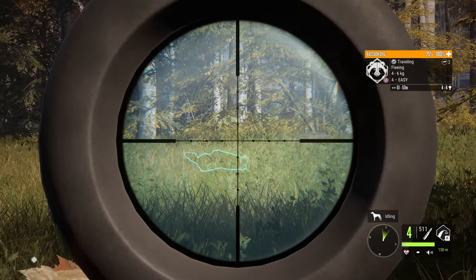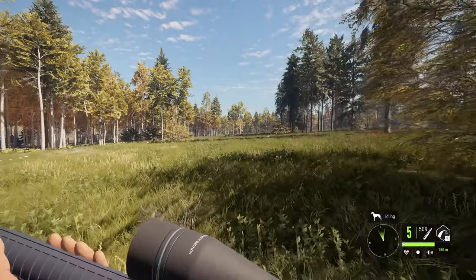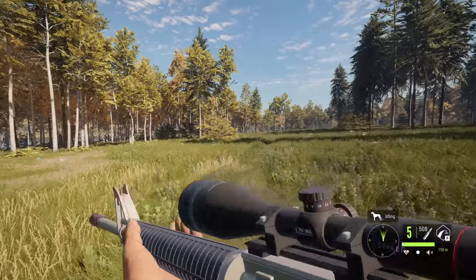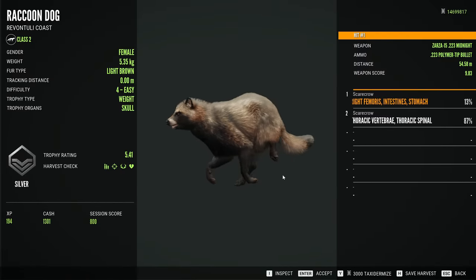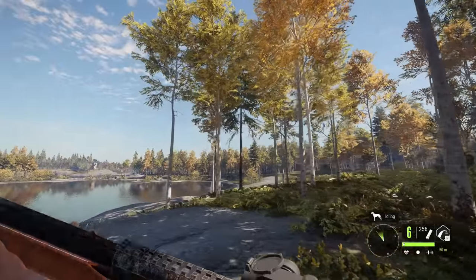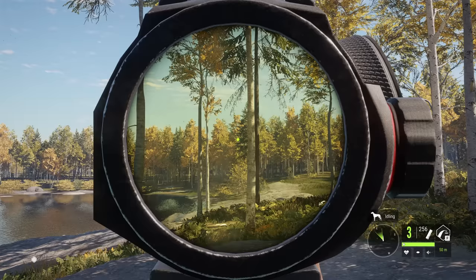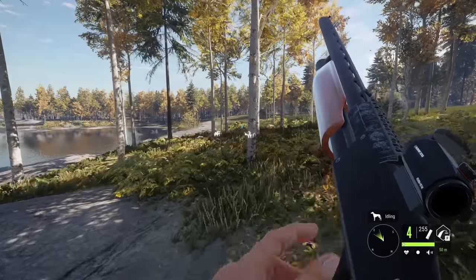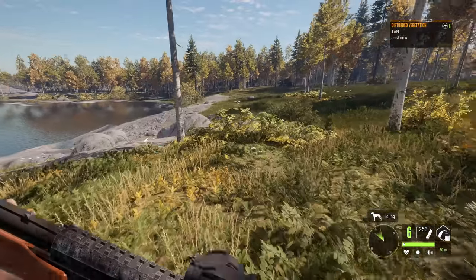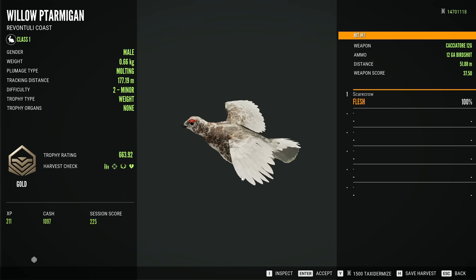We accidentally spooked the raccoon dogs a little bit so we have to rely on running shots again, and as we've seen I'm not great at those. The first one was pretty good — I don't know about the second one though. That's a light brown level four female raccoon dog — first shot wasn't great but the second did the trick. And now a bunch more ptarmigan — these things are honestly everywhere, that's one of my favorite parts of Revontuli Coast. Picking up this little guy — molting, 6.63, that's a gold!